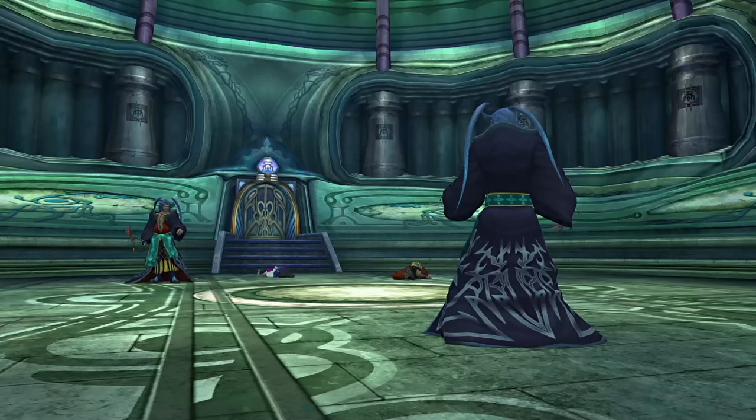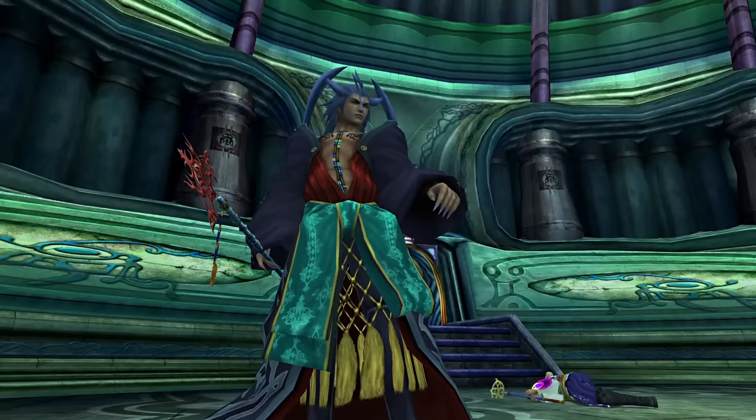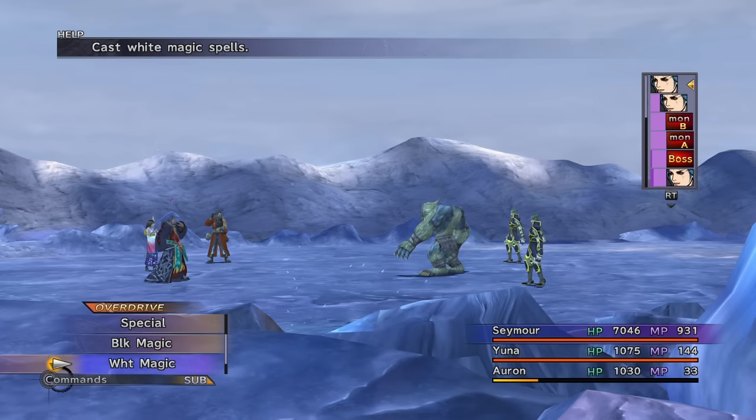Eventually, though, I manage it. It took me completing all of Tidus' grid and a big chunk of Rikku's to get enough agility — with Haste — to get enough turns in to murder Anima before it could one-shot me. I wish I could say it's going to be smooth sailing now, but I can't.